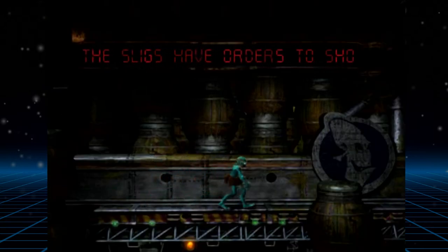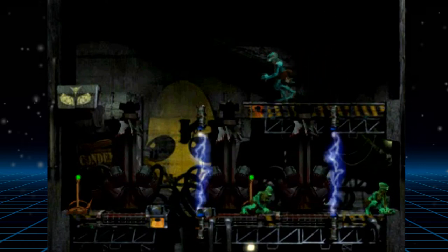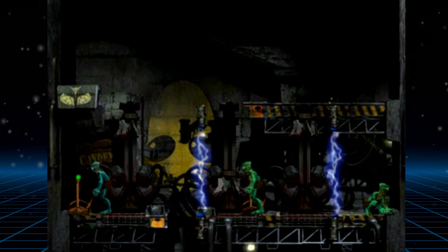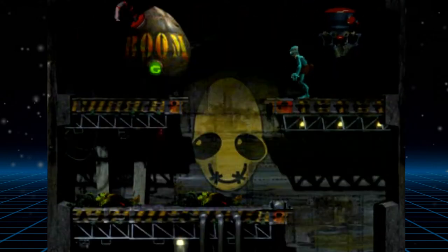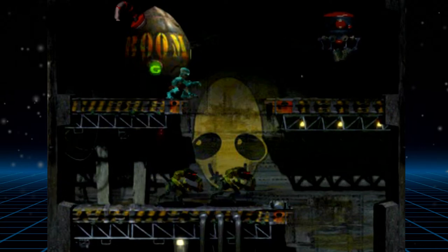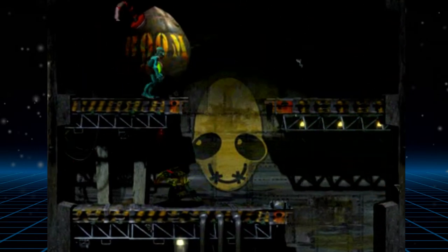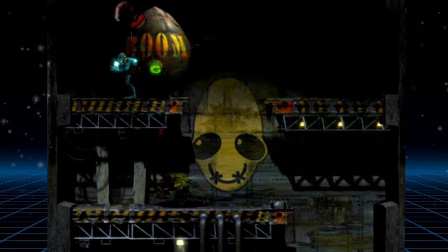The game begins and instantly there's a secret passage on the very first screen, which leads nicely onto something I love about this game. The secret passages not only supply additional optional challenges — with some secret areas being among the most difficult in the entire game — but they also add replayability because you'll want to find all the hidden Mudokons and rescue them on subsequent playthroughs.